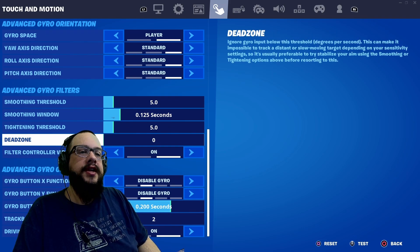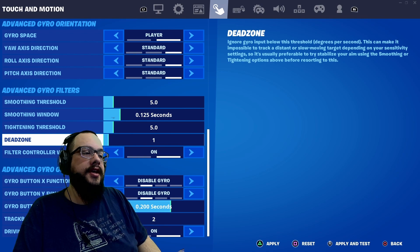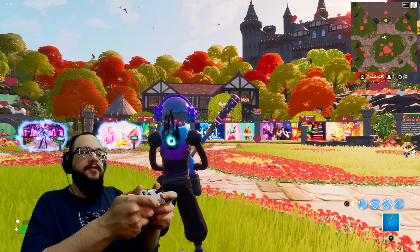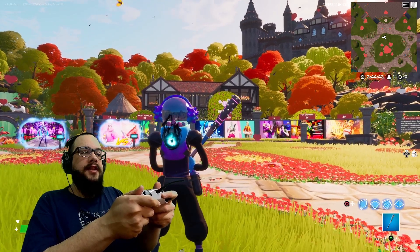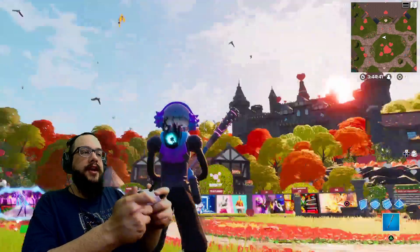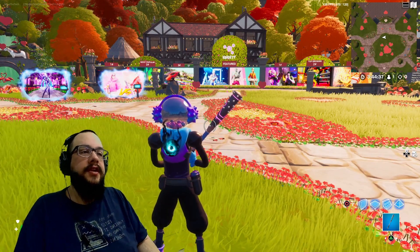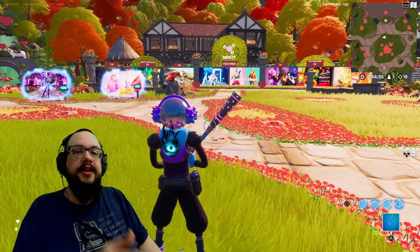The dead zone is one setting that might be important — you can adjust the range in which the gyroscope takes effect, so that if you're not moving it a lot it won't move too much, but if you move it a lot then it will. That can help if you have shaky hands or you're a little shaky in a clutch moment.